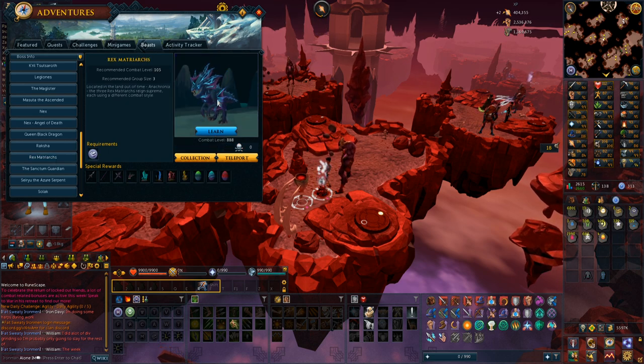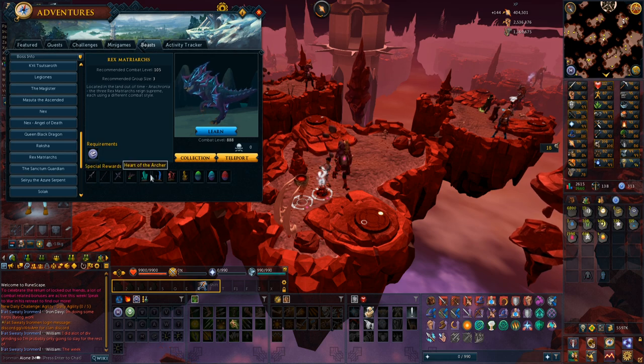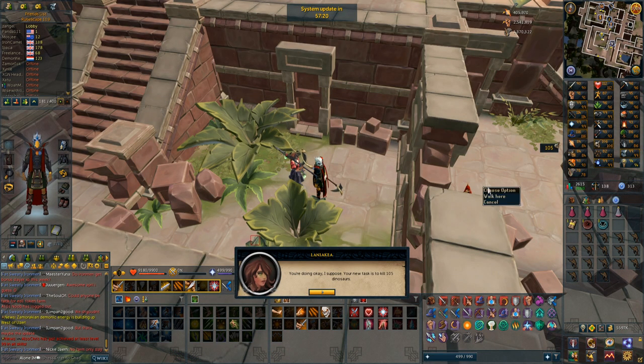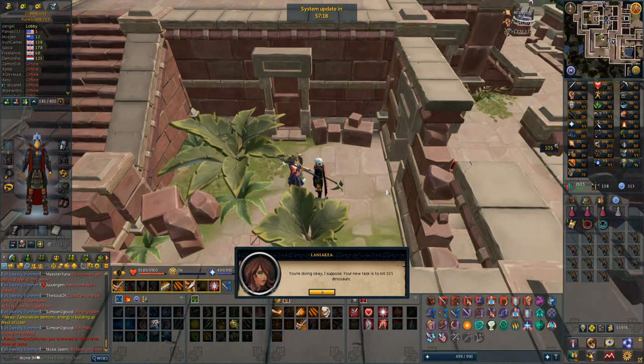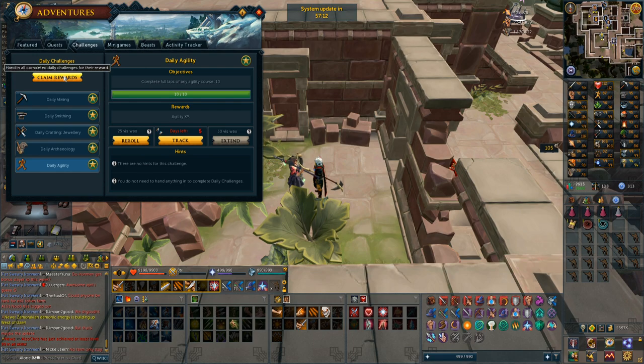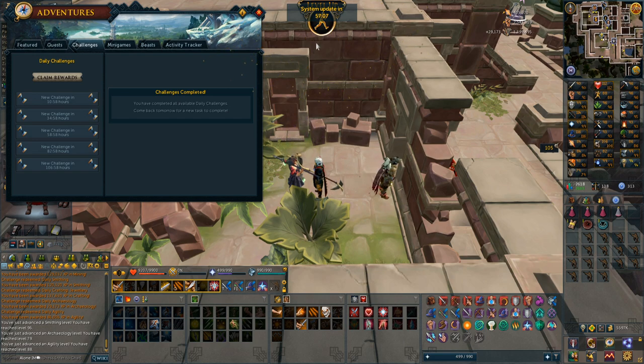I did a video on this on my main account and I actually got the Heart of the Berserker on that one, but I want to do this on my Iron Man for a bit. If I do get any of these it's really nice, then I have to do a lot of Dagannoth Kings. I can also get the spear pieces - I don't know how useful they'll be, but I definitely want to try this boss on my Iron Man. I completed all the daily challenges and extended all of them except the archaeology one - 500,000 experience drop. I got quite a lot of levels: 96 smithing, 88 agility, and 79 archaeology.